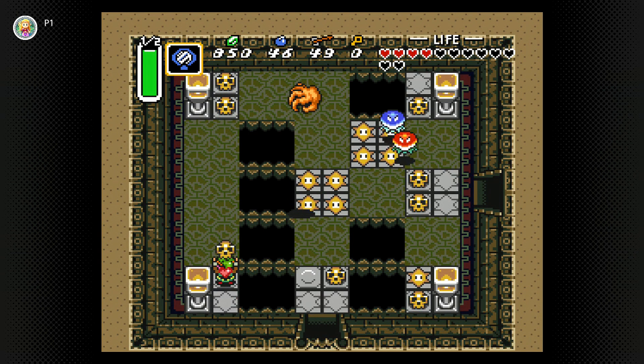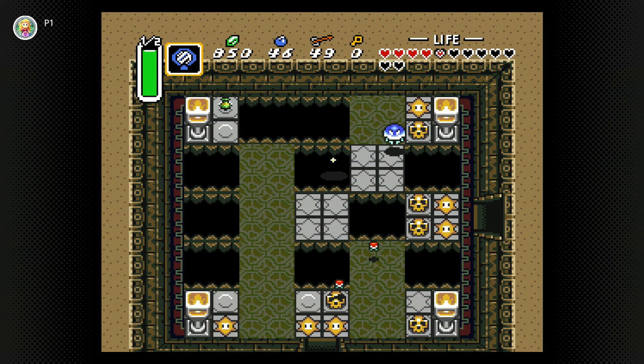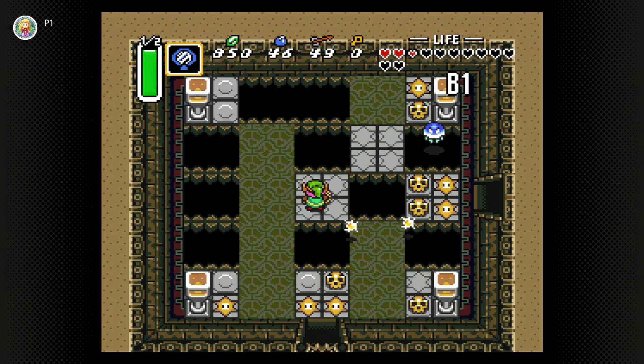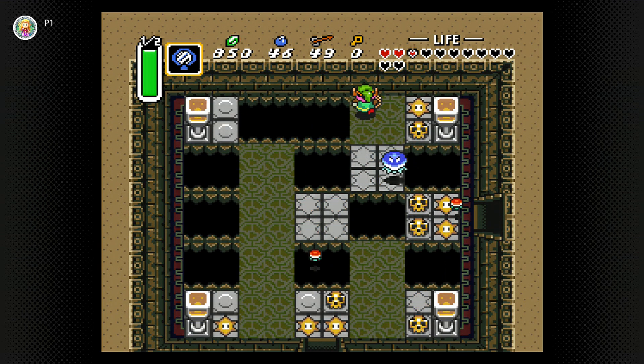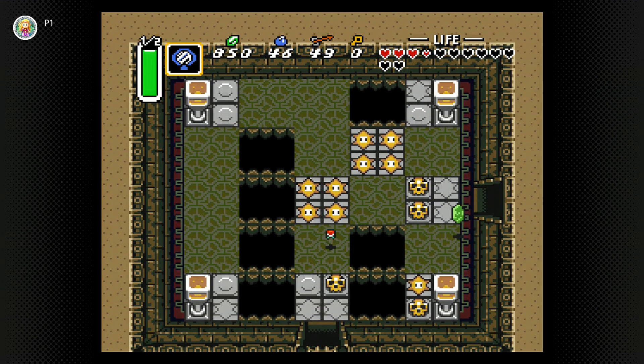Then we got the floor panels here, where you have to navigate for everything. It doesn't matter - just hitting the black ones and not hitting anybody. Let's take it up. This jellyfish, no problem.